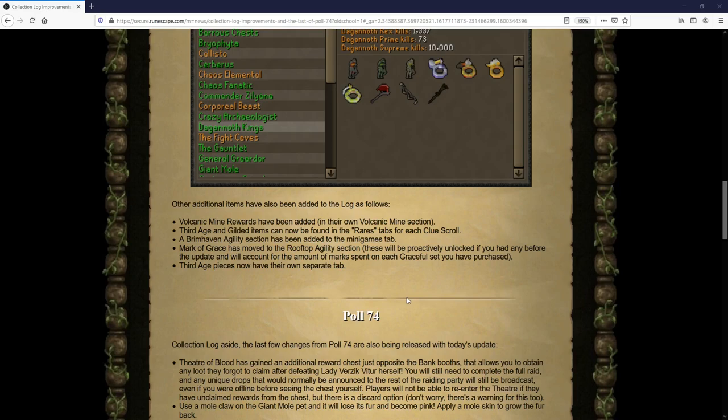They've also made a few other smaller changes, one of which includes third age pieces now having their own separate tab, along with gilded items being found in the rare tab for each clue scroll category.